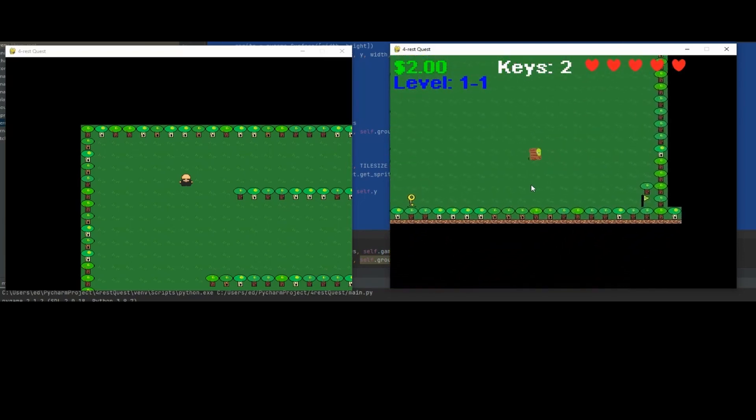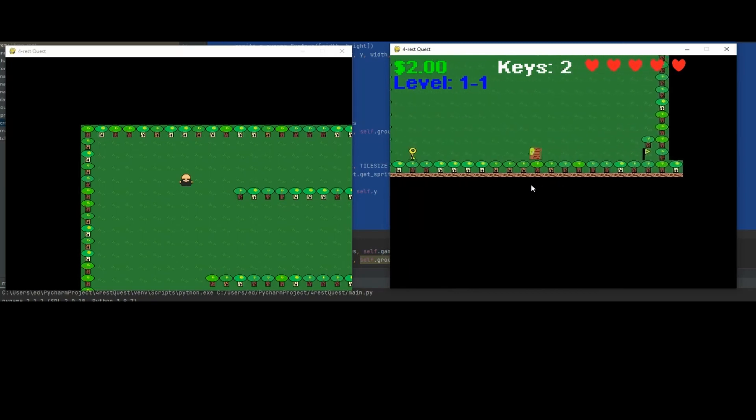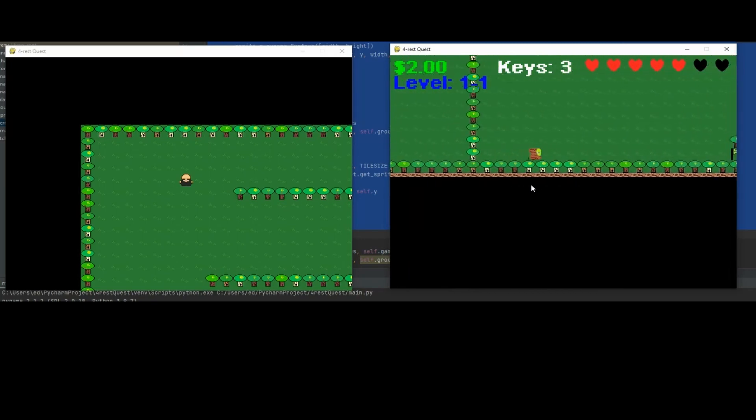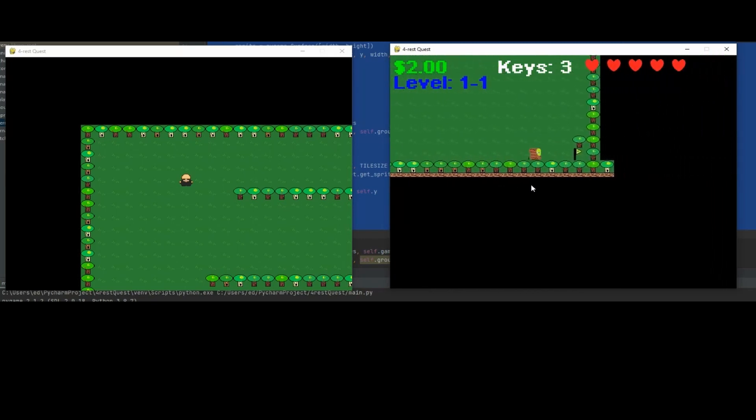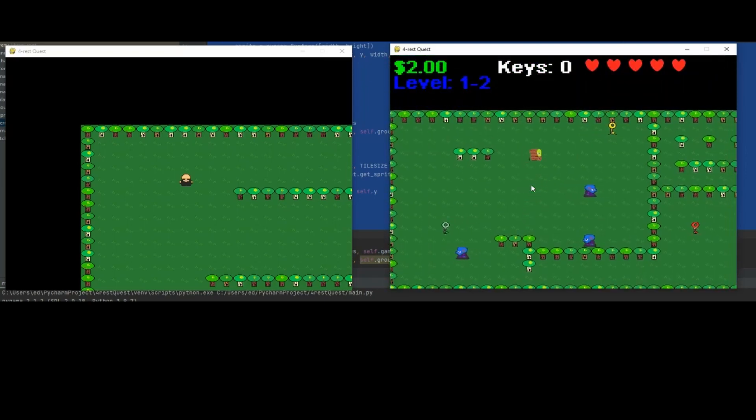It gave us one heart. But if you'll notice, if we go to our flag it does nothing. But once we get our third key, then we hit the flag — it plays a little music and puts us to our next stage. So we have to get three keys again.